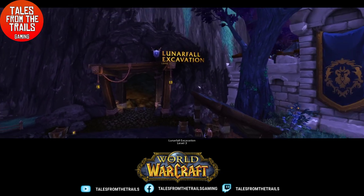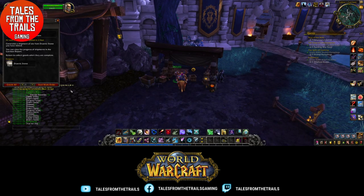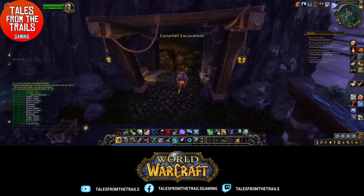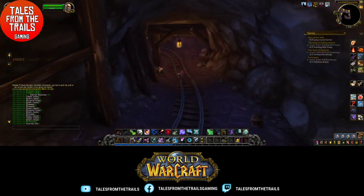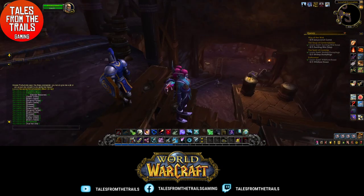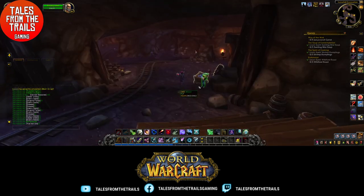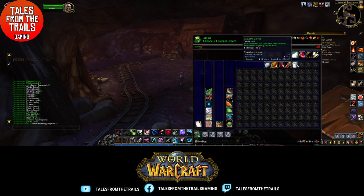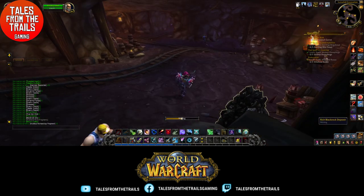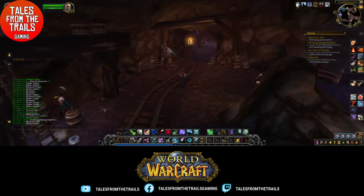Finish upgrading our mine to level three as well. Excavation level three — I think that is the highest level, possibly. There's a nice bit of flickering going on. Is there anything in here we can collect? Yes there is. It does change the interior when you upgrade things, and the items found within. That was a lot of items! We've got a drink that increases your run speed.